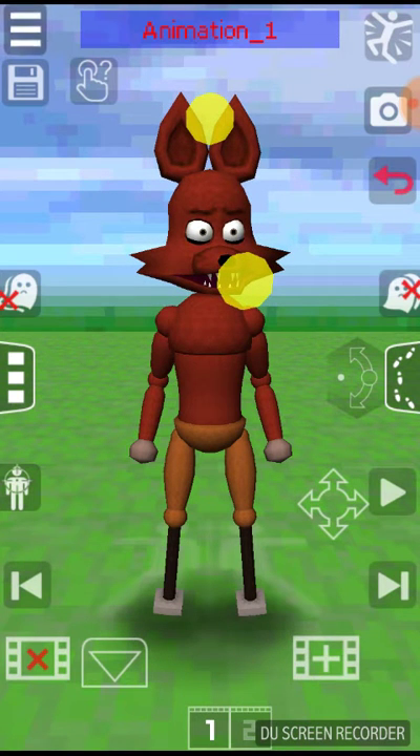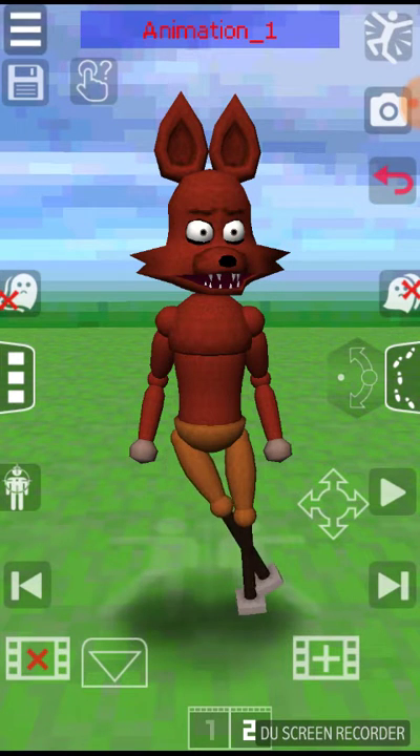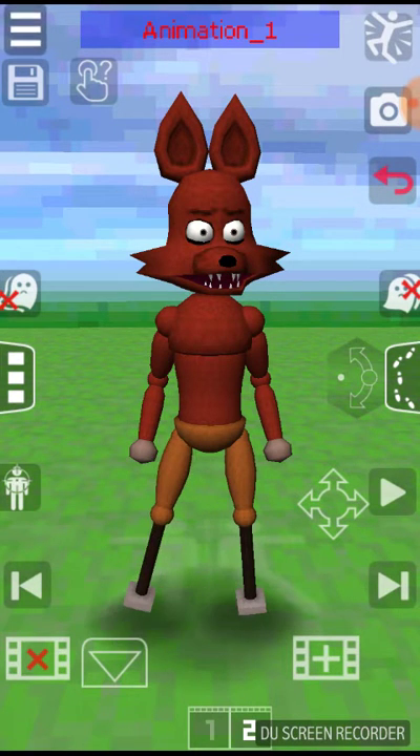Okay Bubba, how do you make the video of it? Just push the play button. Where's the play button — like that triangle? No, you gotta animate your character first. Do whatever you want with it.